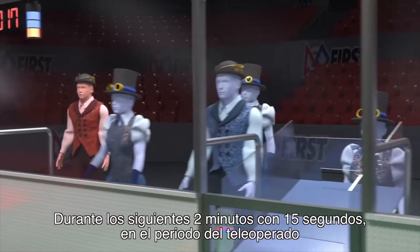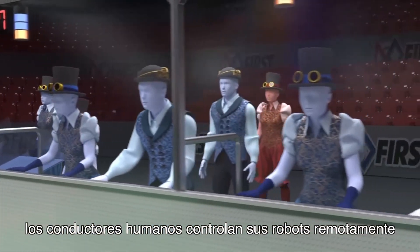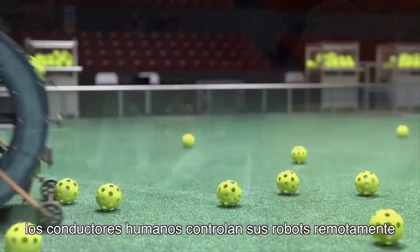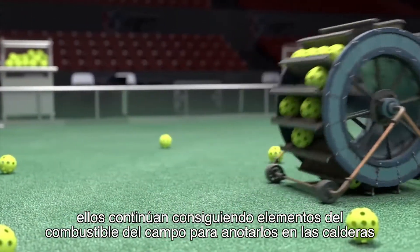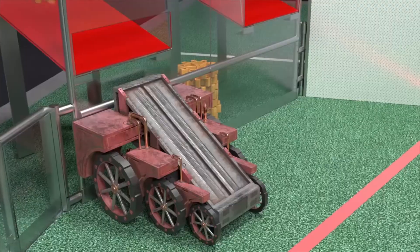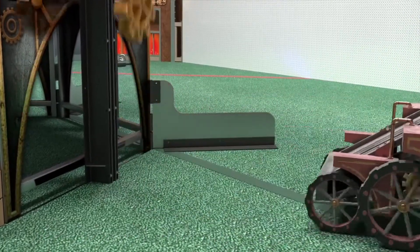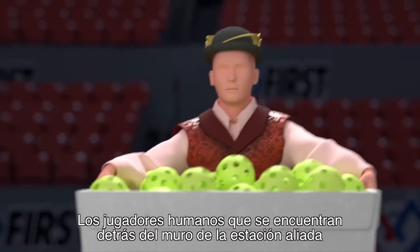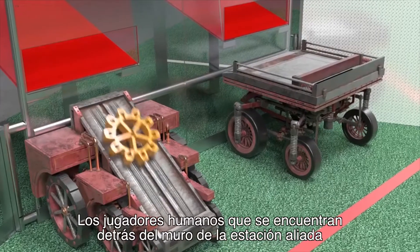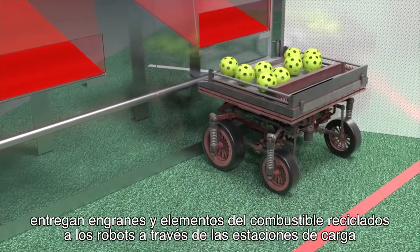During the following 2 minute and 15 second tele-operated period, human drivers remotely control their robots. They continue to gather fuel from the field hoppers to score in the boilers, and also collect and deliver more gears. Human players located behind the alliance station wall deliver gears and recycled fuel to robots through the loading stations.